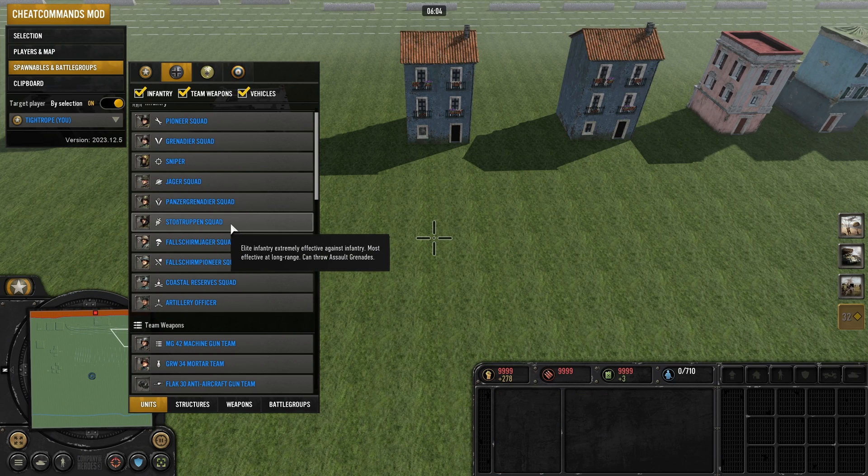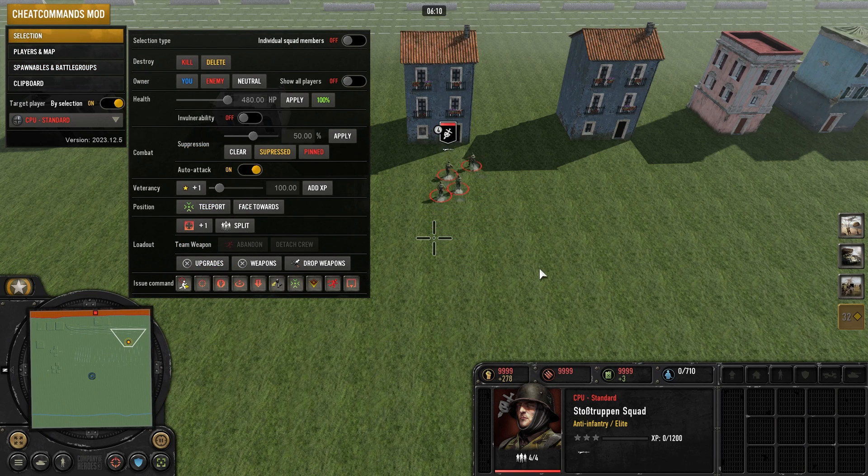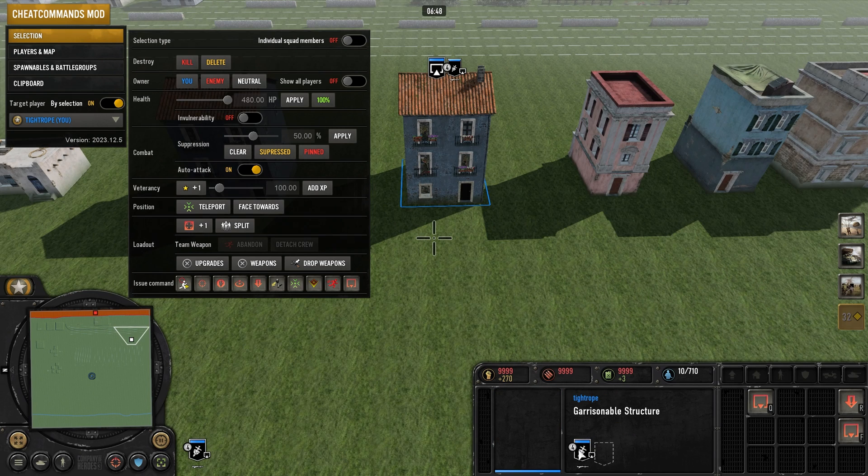To get an enemy unit inside a garrison, first spawn it for yourself, right click the garrison, then change the owner to enemy before it gets inside. If you try to change ownership when they are inside the building, the health bars don't change color correctly.